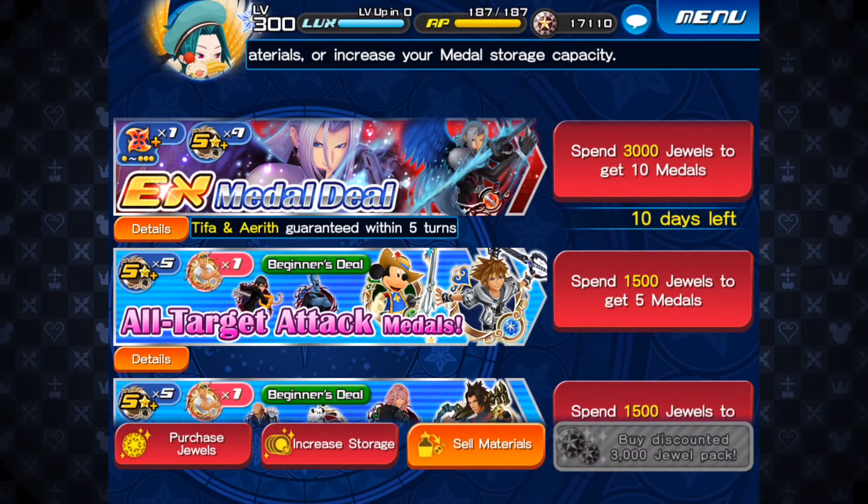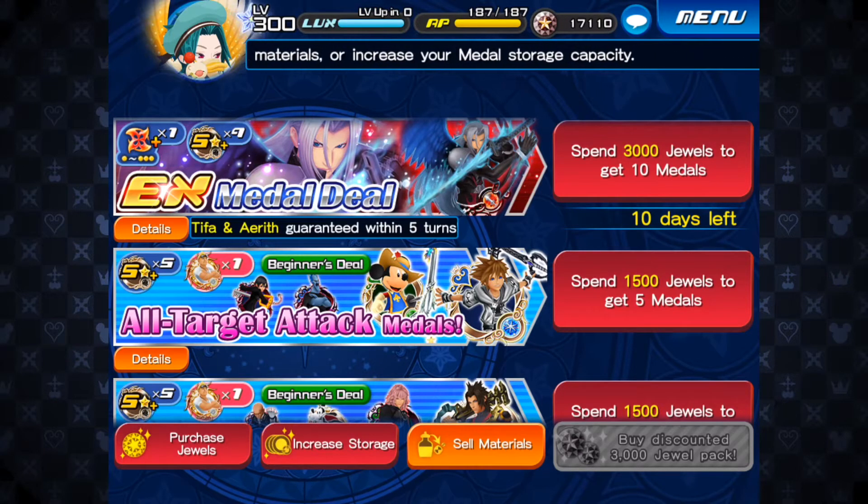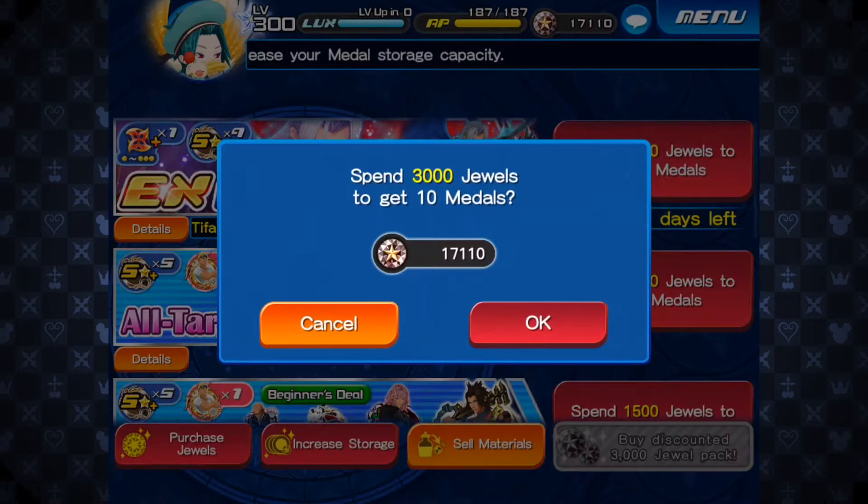Alright guys, it's Max here for another Union Cross video. I decided I want Tifa and Aerith guilted because I think it's gonna be a really good medal for me in Coliseum. It's got the two general defense down and the two attack up, so it's gonna really help me with the general defense down, and if it's guilted it's gonna do more damage for Coliseum, especially if it gets a good trait as well. So I'm gonna do five more pulls and see what I get.